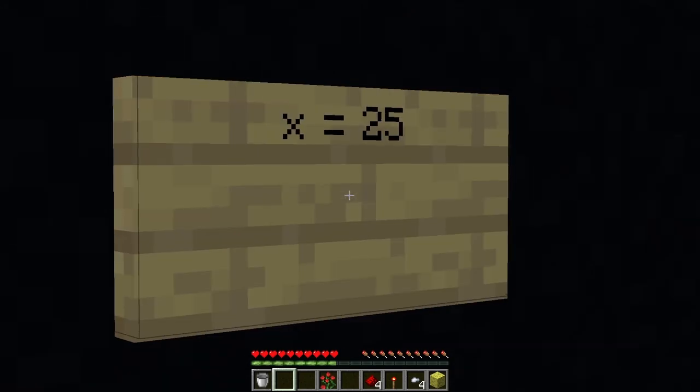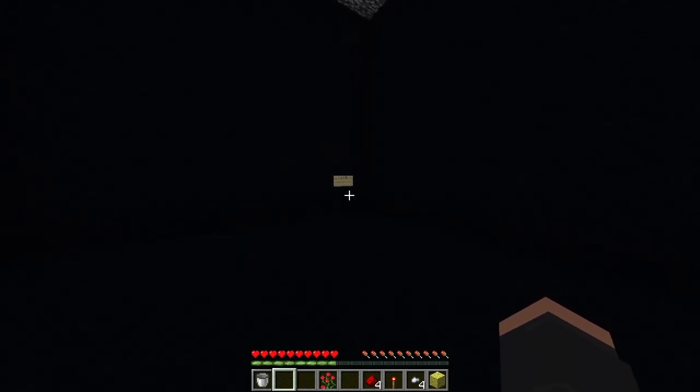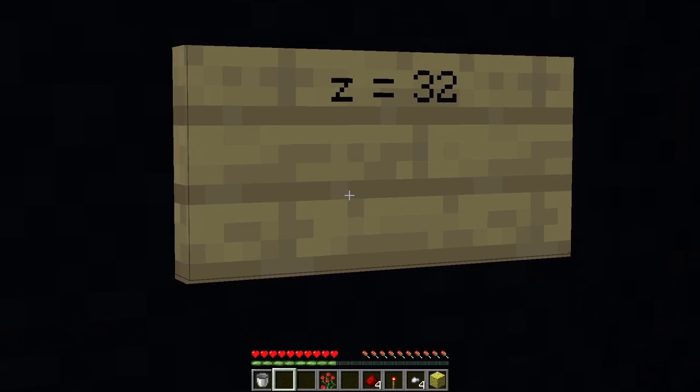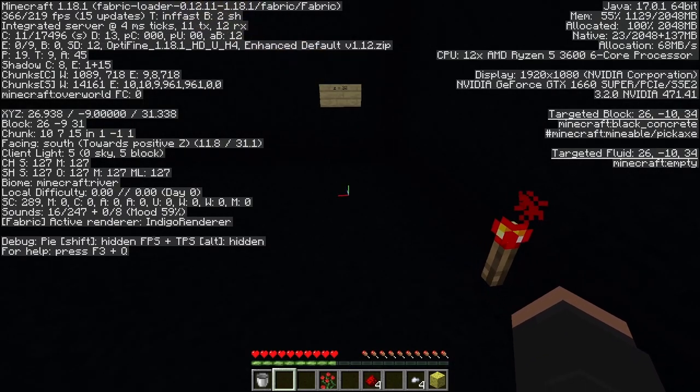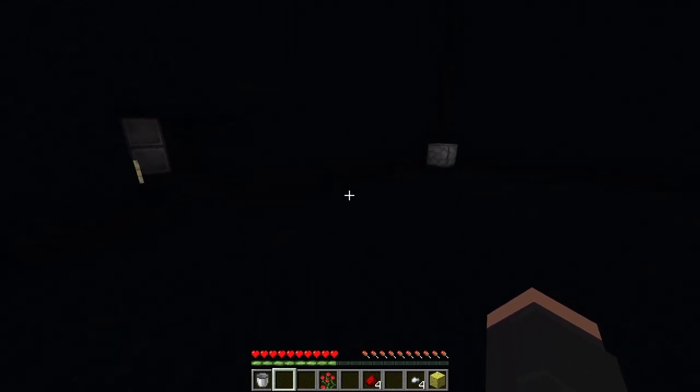One sign on the wall reads X equals 25, and another Z equals 32. Once you head to the coordinates and place the torch, a bunch of pistons will activate. The exit is hidden in plain sight.